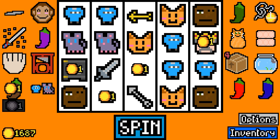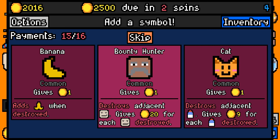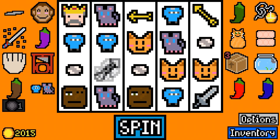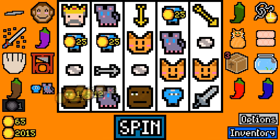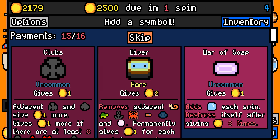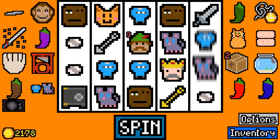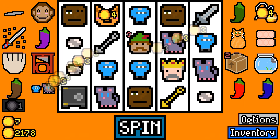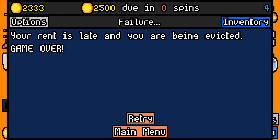I'm gonna need — there's no way unless it's like perfect RNG here. I was close. We got the ninja and mouse, but it wasn't enough because we had too much of everything else. That was great, that was great.